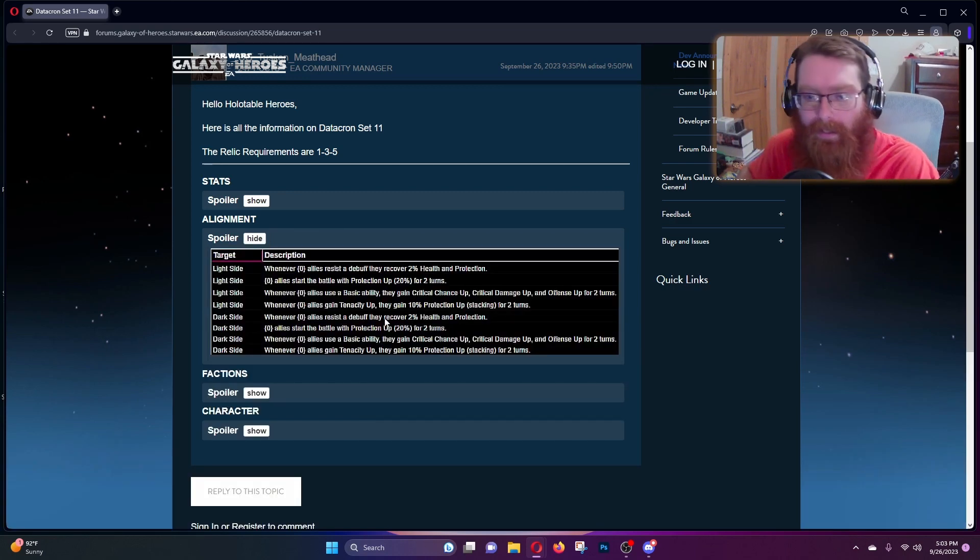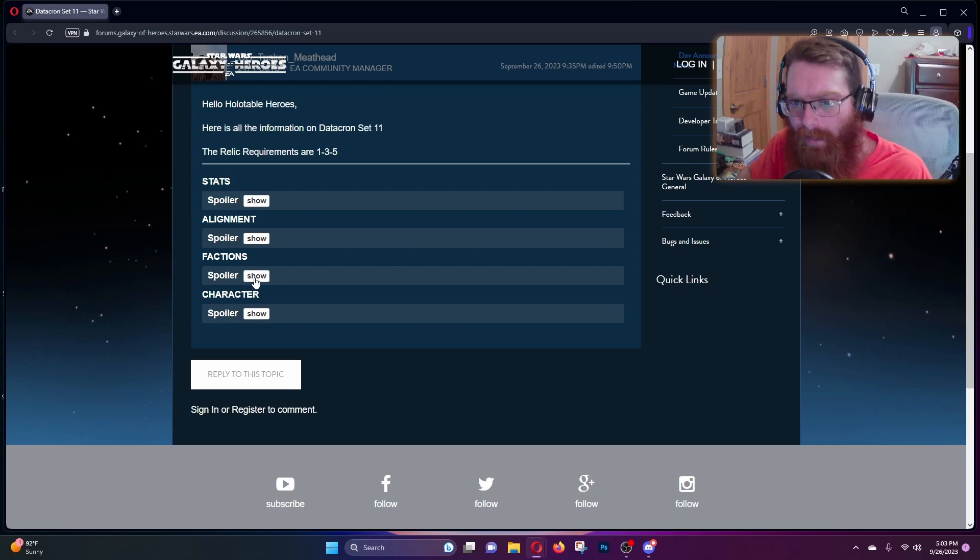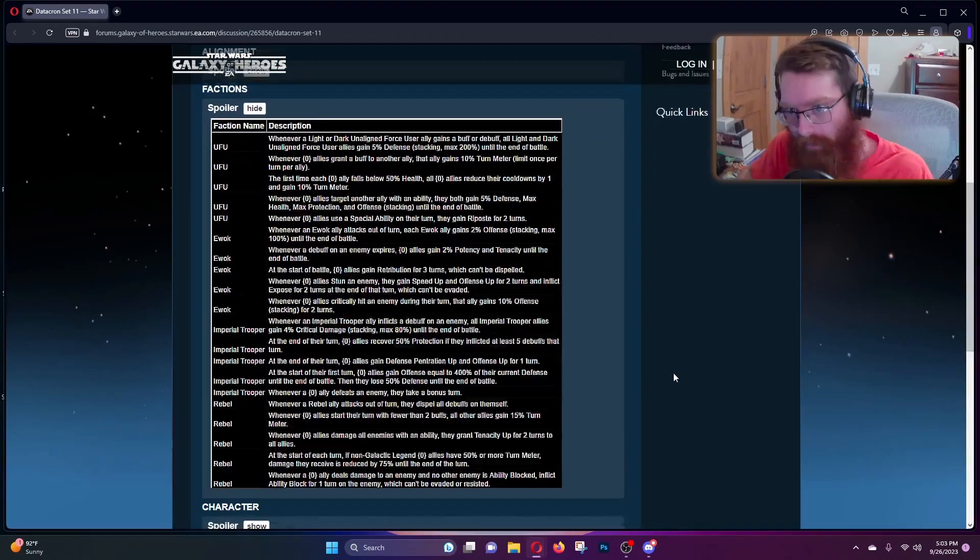It's not going to be a one-alignment datacron set — it is going to be both light side and dark side. The level 3 roles are the same for both: whenever an ally resists a debuff they recover two percent health and protection; whenever you start battle, light side or dark side allies start with protection up for two turns; whenever they use a basic they get crit chance up, crit damage up, and offense up for two turns; and whenever light or dark side allies gain tenacity up they gain ten percent protection up stacking for two turns. There are some good ones in there.